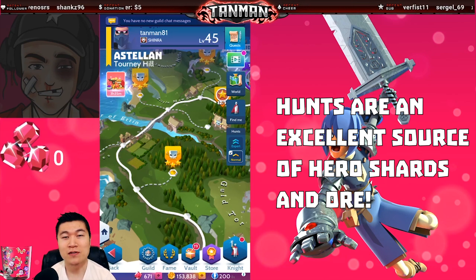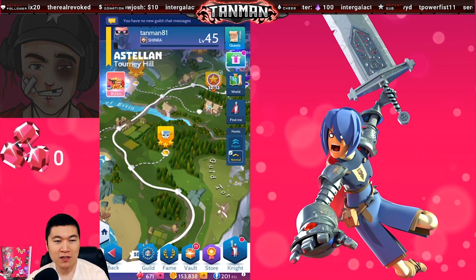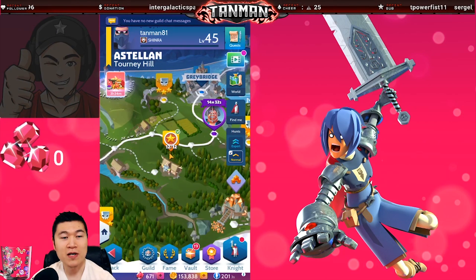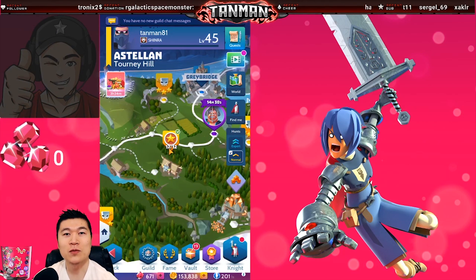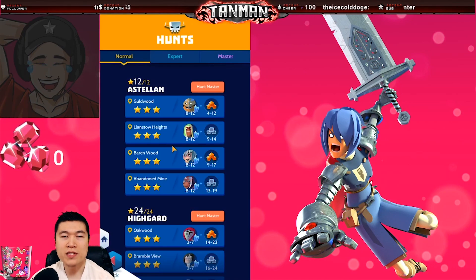Completing a hunt awards both shards and ore, so hunts should naturally play a part in your daily Knighthood activity. Hunts can be accessed directly from the world map and are unlocked by clearing the nodes leading up to them. Each map also has a hunt master, which is unlocked in the same way. More on hunt masters later. Once unlocked, hunts and hunt masters can be accessed through the hunts menu.